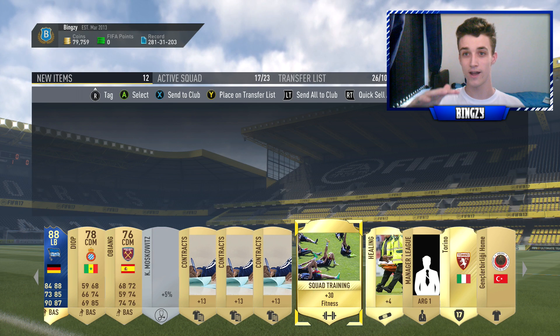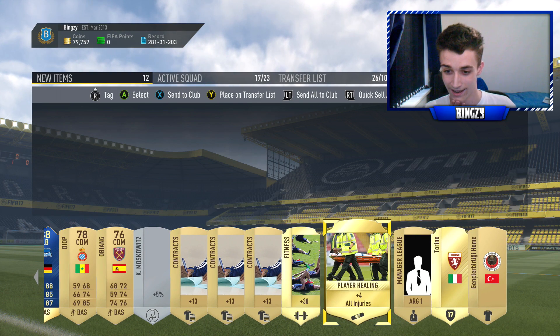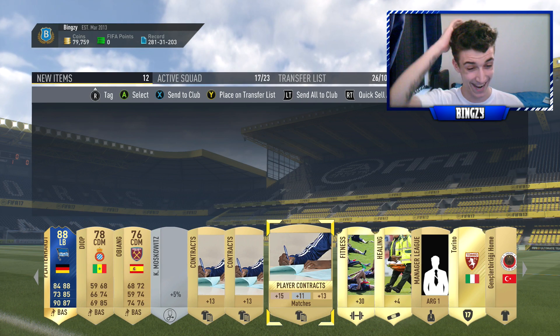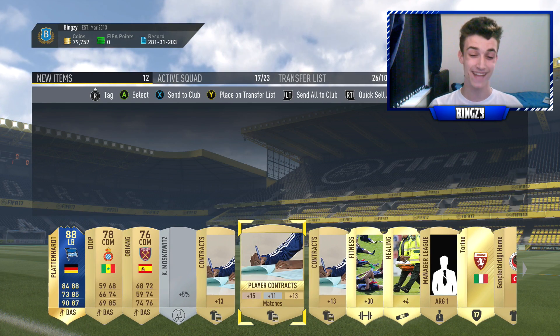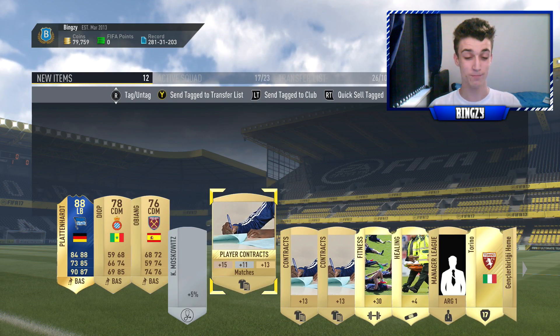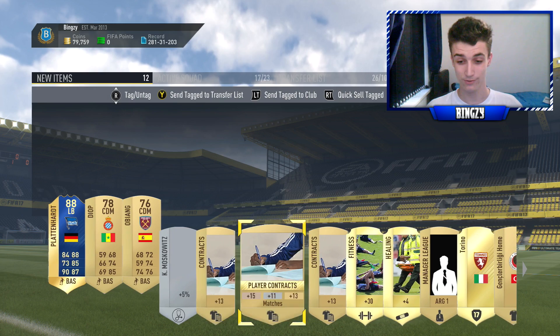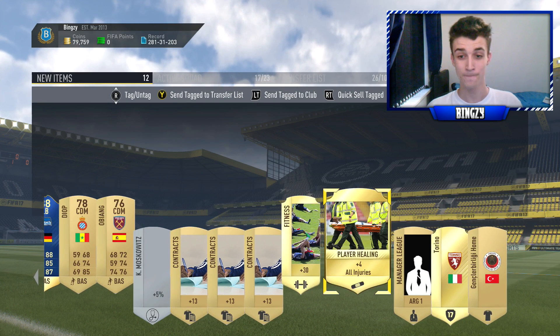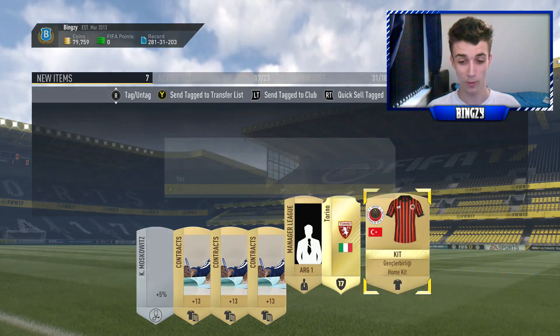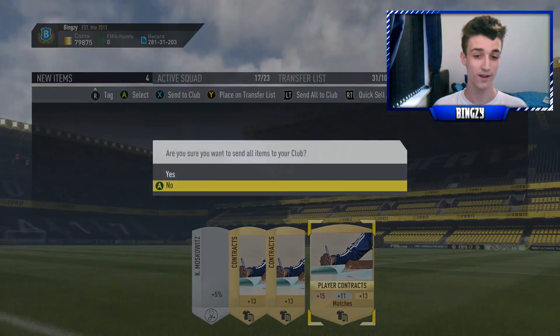I am shaking right now - I don't know what to do with myself. We've got to go and complete some more SBCs. I'll go and list everything up that we can sell and we'll move on to the next SBC. We'll list these two up as well - I'm freaking out right now. We'll quickly sell those and store these contracts into the club.